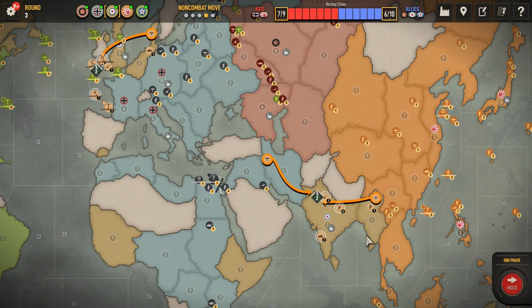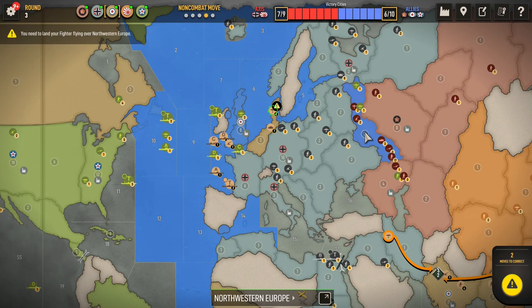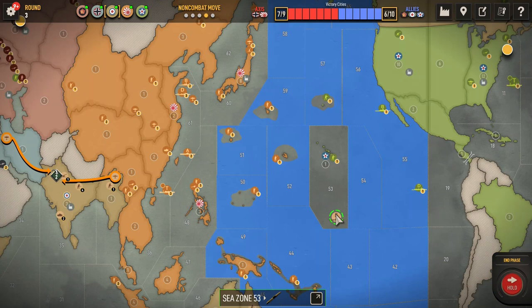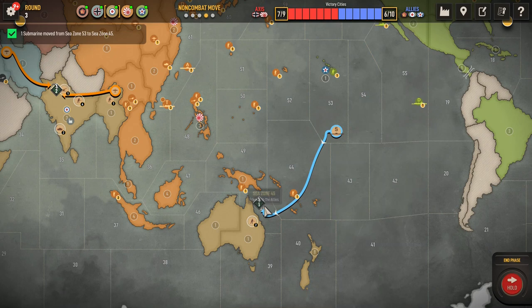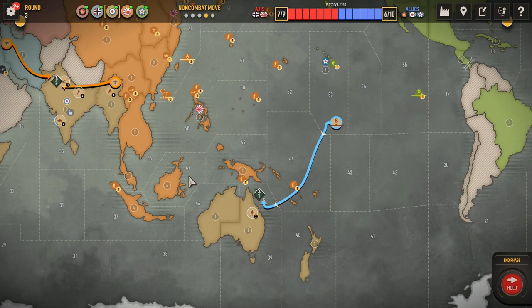Don't want to land both of these fighters here. One of these fighters we want to land in West Russia — don't want to forget about that. This sub, let's send it somewhere south to be a nuisance. How about 44? Maybe 45. I'm going to send this down to 45. I like that better — I can get it over to 37, 38, 47, 48. I like that better. 50.